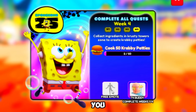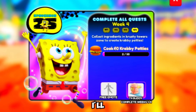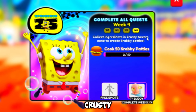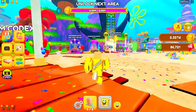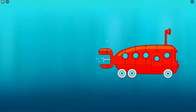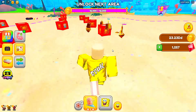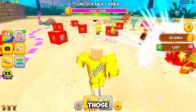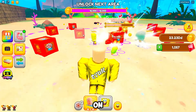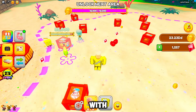But there's a catch: you need to cook 50 Krabby Patties — yep, 50. Don't worry, I'll guide you through this. First, collect ingredients in Krusty Towers — follow me. Here we are in the Krusty Towers. See all those boxes scattered around? Click on them to break them. But wait, you only have one buddy to start with. Sad, right?